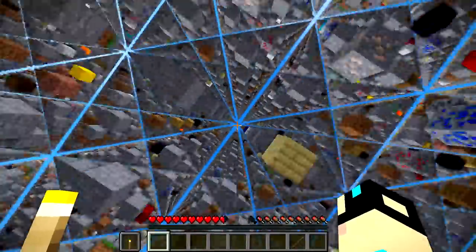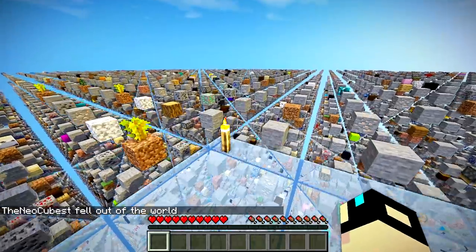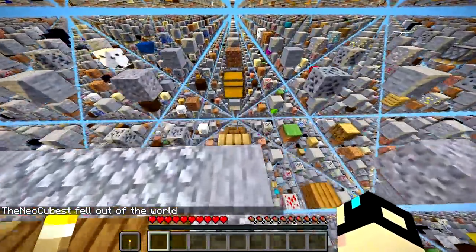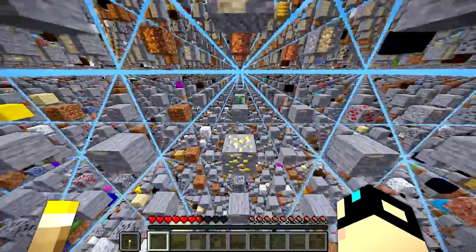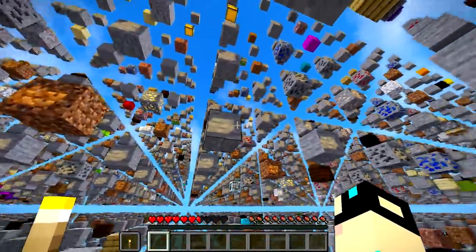We only lost one torch. Okay we'll just grab another torch, throw it in the offhand. Let's go down here — I know I can make it over there. I'm not really sure what happened. You see what I mean? This map really is hard — it's not an easy map by any means.